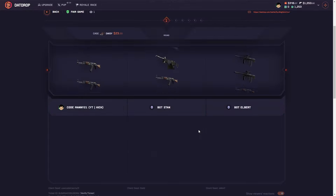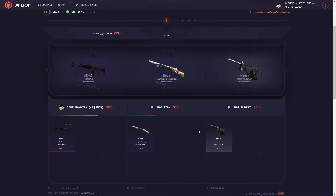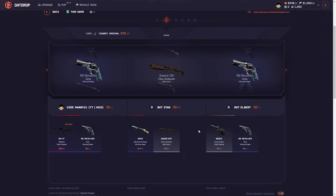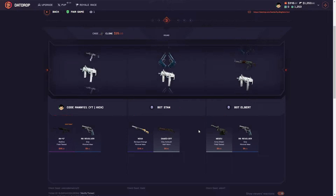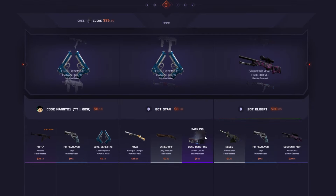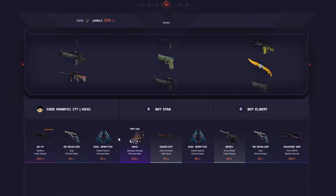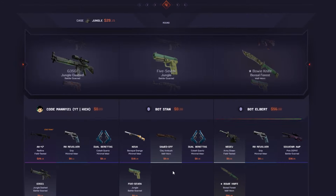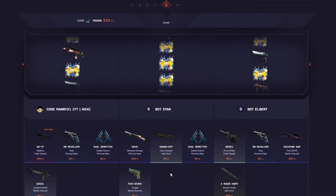Come on! Okay, I like this start — we're pulling some tickets. That's fine, we got the Clone case. We're down by just a tiny bit... actually we're down by a lot now. We got two big cases though, we got the Manga.